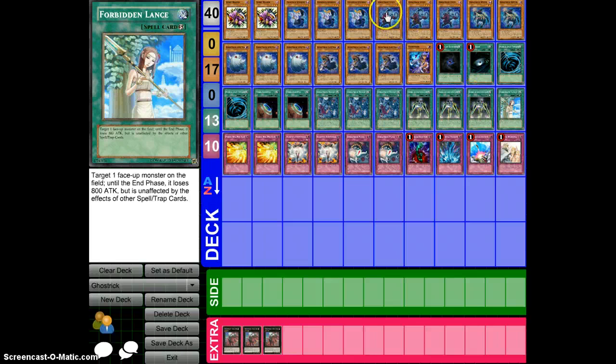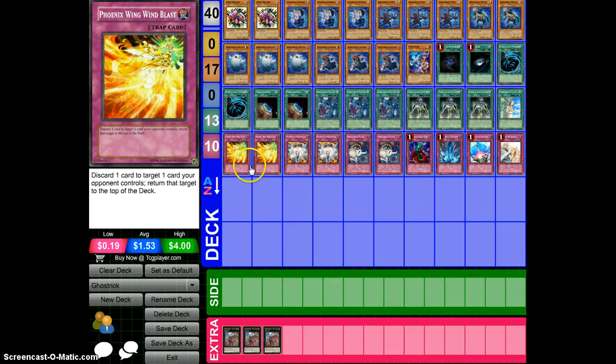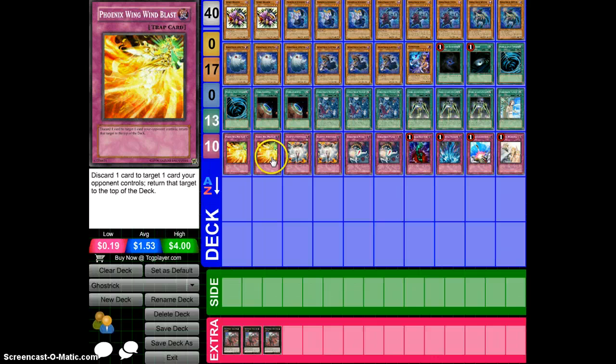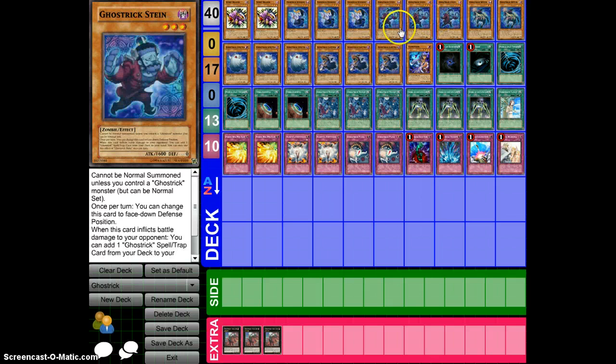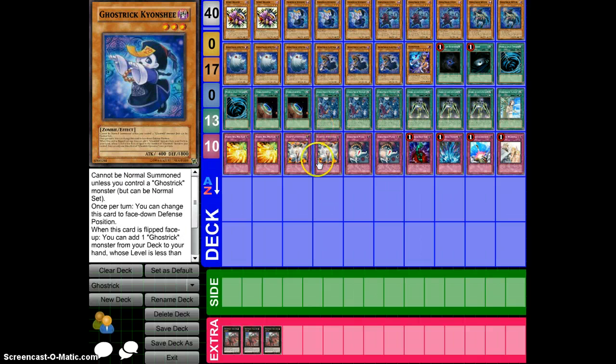1 Forbidden Lance, just to keep your Gostrick monsters alive. 2 Phoenix Wing Wind Blast to return problem cards like a Zenmaius or a Stardust back to the extra deck. Infinity's Emptiness stops special summons, because these guys just flip back face-down and they can't special summon. You just keep flipping these guys over and over again.